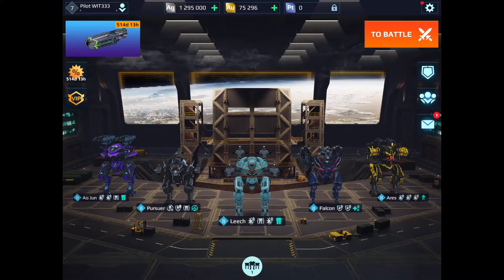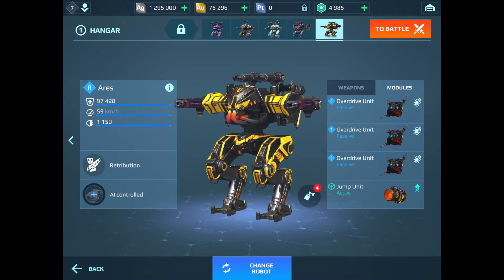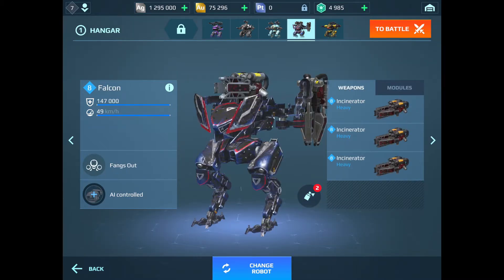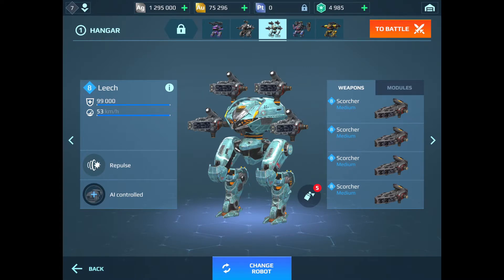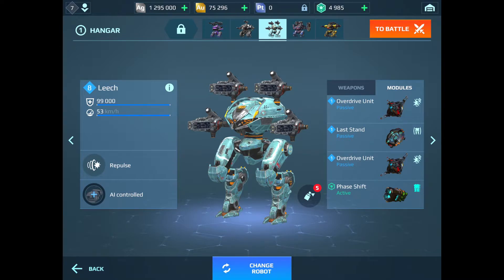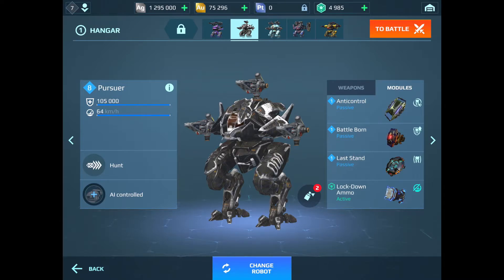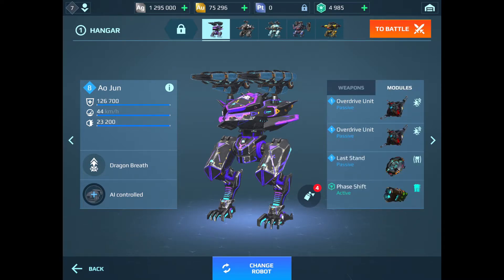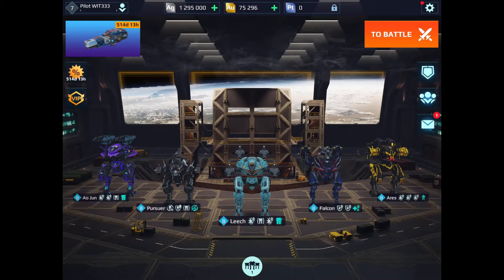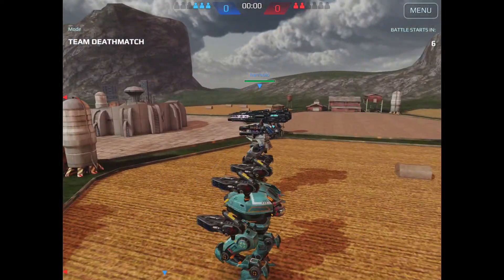Welcome back to the channel. In this War Robots test server video, we're testing new weapons on several robots: the Falcon with the new incinerator, heavy armor kit, advanced repair unit, and overdrive; the Leech with scorcher, overdrive, and last stand; and the Pursuer with scald, anti-control, battleborn, last stand, lockdown ammo, and the Outjung with calamity, overdrive, last stand, and phase shift. I've actually never used the battleborn so that should be interesting.